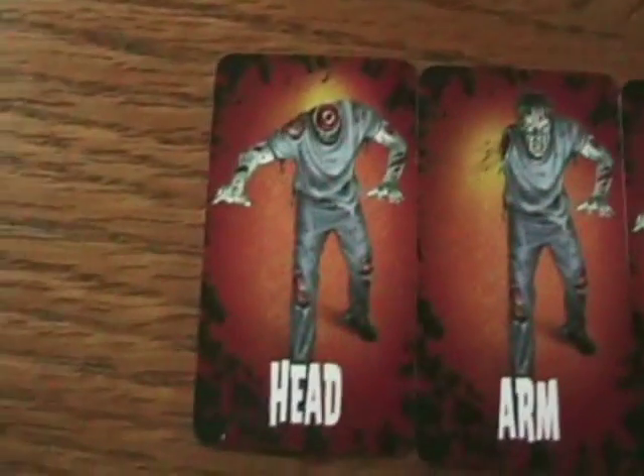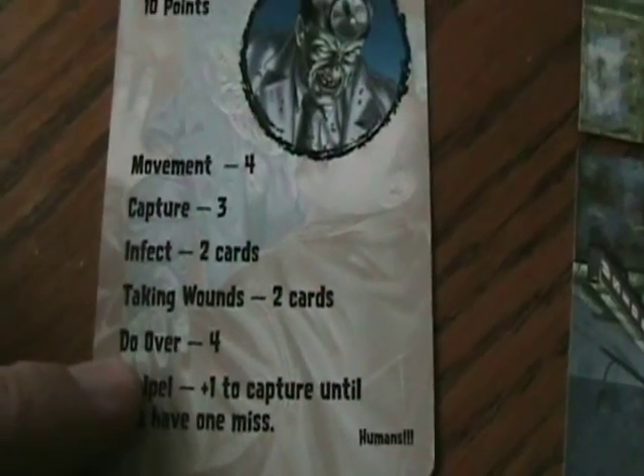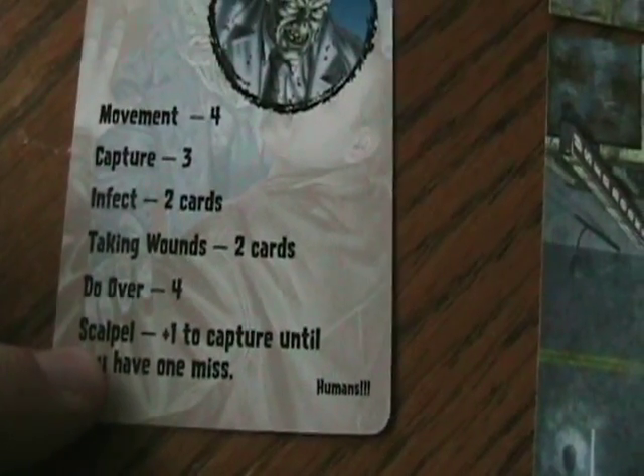Oh, by the way, if they pull a headshot, he's automatically dead. But don't worry, because right here where it says a do-over, they do get a do-over — meaning they can roll the dice again if they wish to. They also come with a special power each, and each one is different as well.